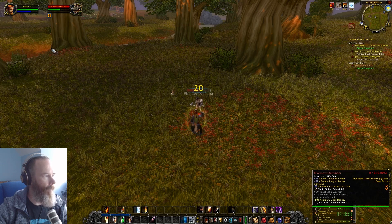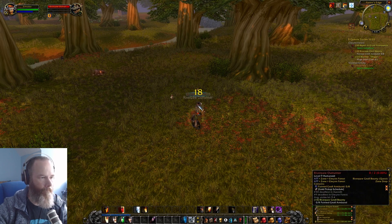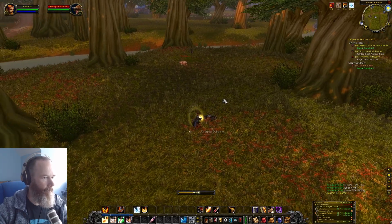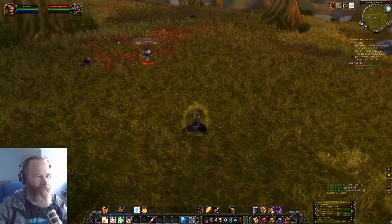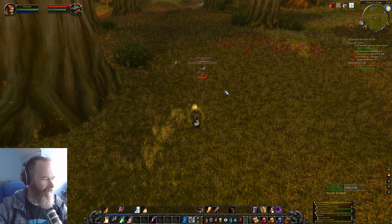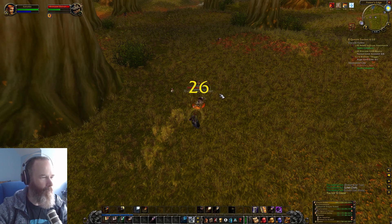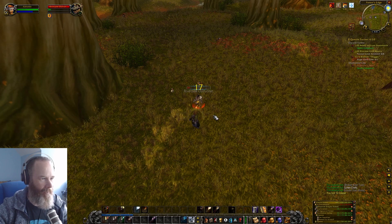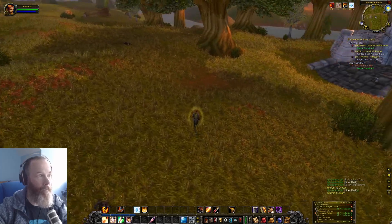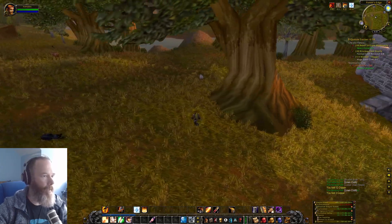We're going to watch out for runners. Let's zoom out a bit more — there's a bear. Linen cloth is always good. One spawning right on top of me — need to be careful. Taking things a little more carefully. I could possibly take two at once but I'd rather not if I can help it. There's some good linen cloth from these though, which is nice to see. These are right by the tower as well, so it is a dangerous area.